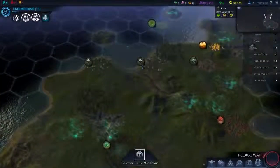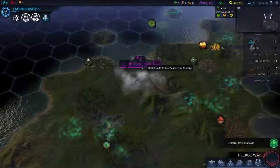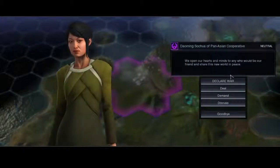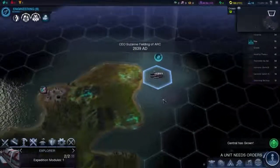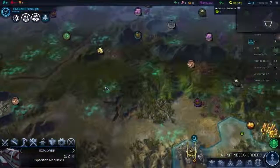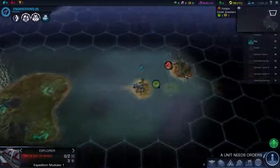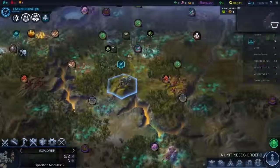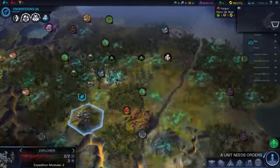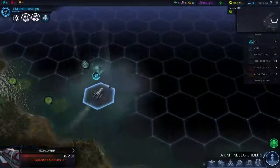Two more turns until that explorer is built. We did get someone on our island — the Pan-Asian, I believe. Well luckily you're quite far away. It's not like you've landed here somewhere like they do on the smaller maps, so I'm not overly fussed about that. Let's land on this little island — another little one there. You can go over here, we want to try and get them if we can.